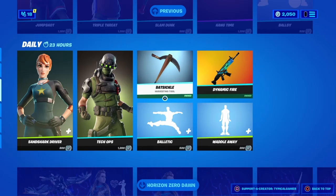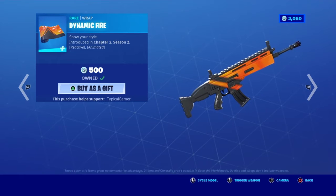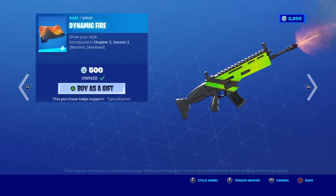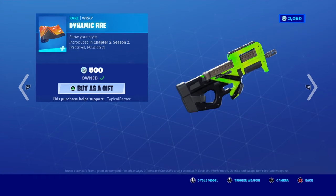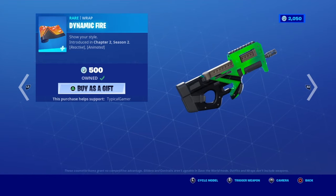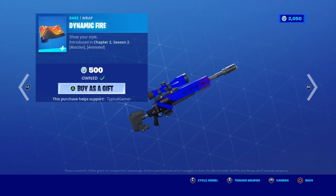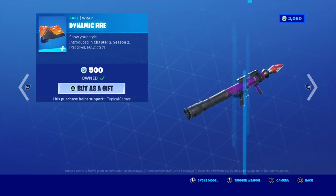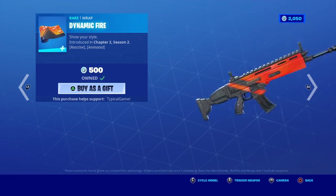The Dynamic Fire wrap - I like this one a lot because every single time you shoot a gun it twitches and changes like that. It also switches just randomly too - see how it just transforms. This is really cool. I've used it in game a lot and it's really cool. I suggest getting it - it's only 500 V-Bucks. It's also on the car and it's just all around a very cool wrap.